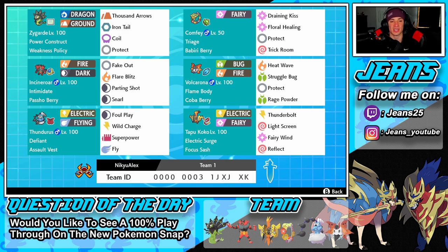Middle left we have Incineroar — another great support Pokemon with Intimidate, the Iapapa Berry, and then fake out, flare blitz, parting shot, and snarl. A fairly normal moveset that is so effective in today's meta.